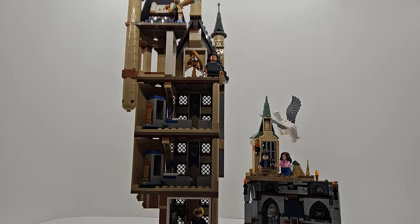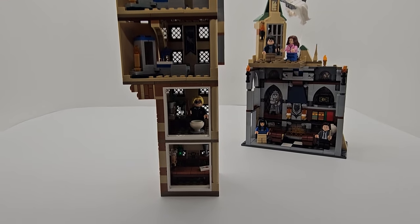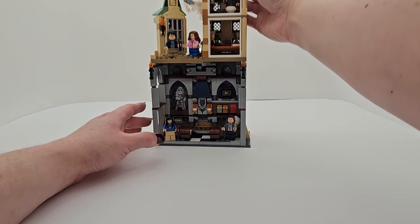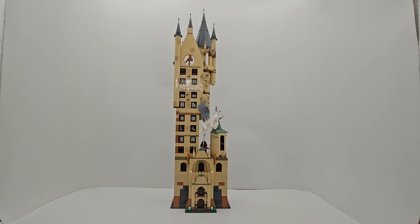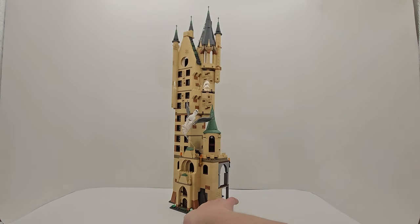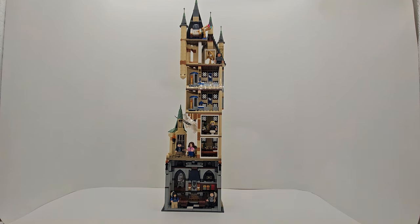So yeah, you can see it — it's the astronomy tower, set number 75969. It's the tallest one I've got, but I just kind of made the mock able to support the tower as well, because I wanted the dormitories to be within it. This is what it looks like from the front. It's so tall — it's my tallest tower, which it should be in Hogwarts. It's hard to get a good view of it, but I think it turned out great. I love the way the house banners are used for the common rooms. It looks really good, and it brings so much life to my castle.